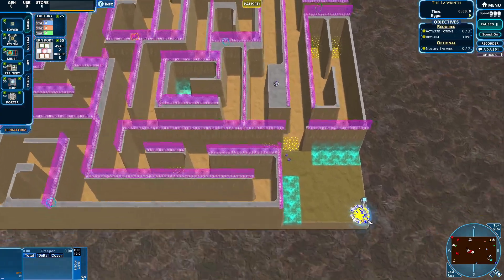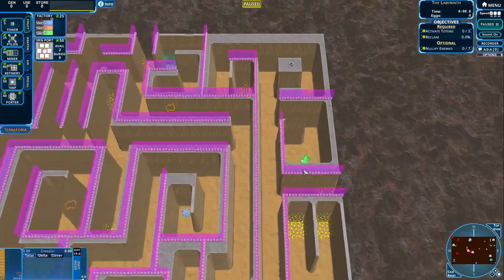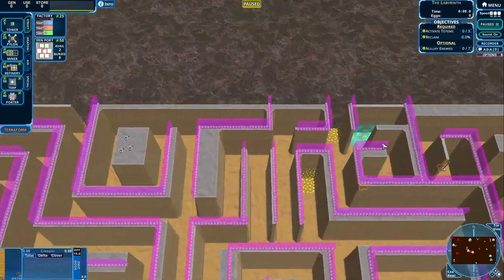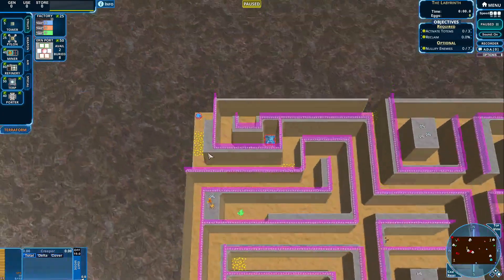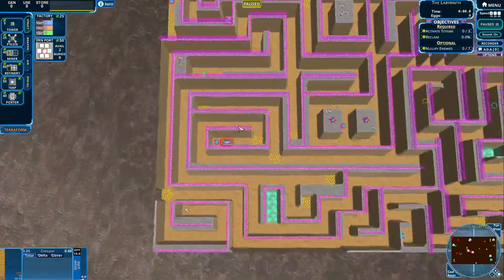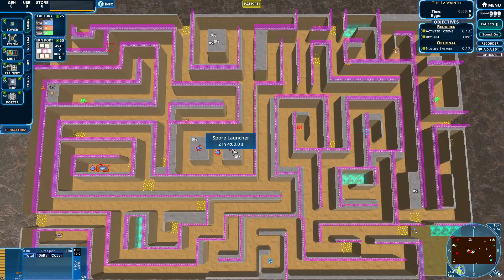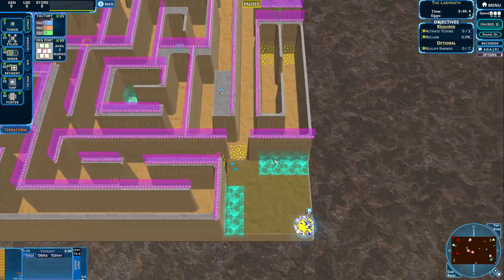So, here we have our base over here. We have a ton of resources, a flip reader, greenards, totems. We're gonna have to get our totems and reclaim the terrain. There is one emitter over here, skimmer factories, and a blob nest. Oh my god, the blob nest is gonna be hard to deal with in this one. Let's get moving then!